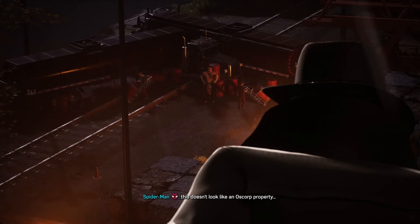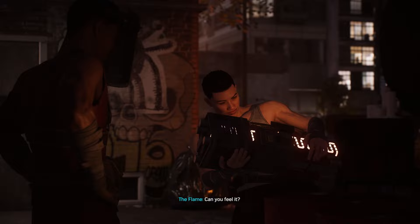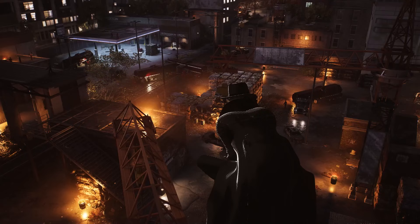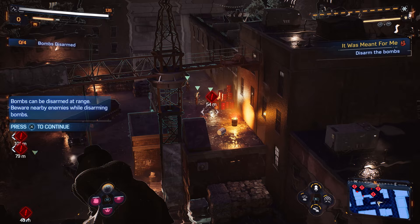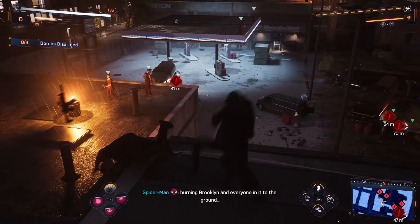They're still setting up. This doesn't look like an Oscorp property. 'The Crimson Hour won't be long now — my embers, can you feel it?' Oh no, those innocent people are trapped in there. We have to help — disable these bombs before they can hurt the civilians in those buildings. Bombs can be disarmed at range, but beware nearby enemies while disarming. The Crimson Hour is burning Brooklyn.